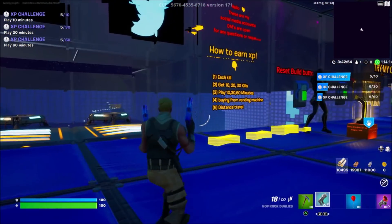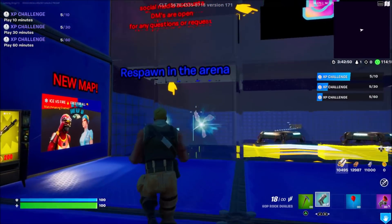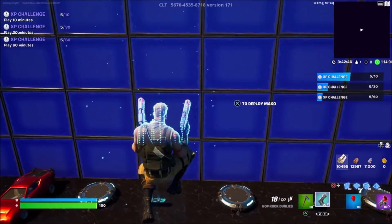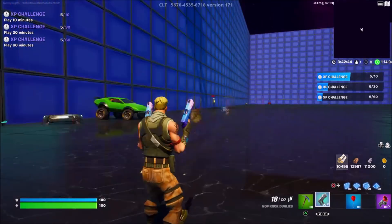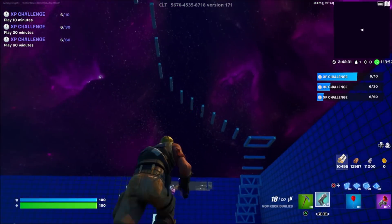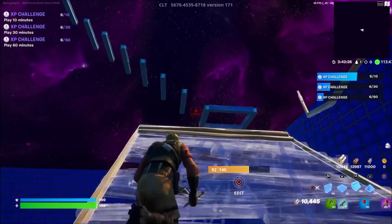Once you guys come back over here, press reset builds just to be sure there are no builds blocking our XP glitch button. Now come over to where you can see the top left side of the exit — right here we have a respawn rift. Select any one of them. Once we spawn up into this area, you guys can notice that the obstacle course is straight up above us. You can go ahead and jump into your building menu and build up here.